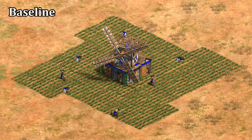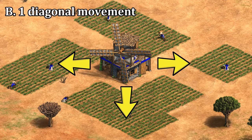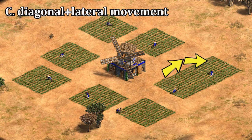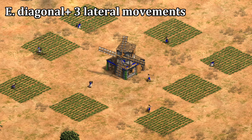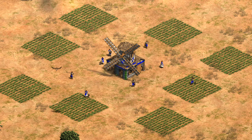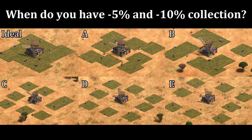We'll start with a control group that's well placed, then move every farm one tile away laterally, then reset and move each farm one tile diagonally — so overall a bit farther — and then a trial with a diagonal and lateral move together. The next test will be one tile further away from there, and finally some truly terrible looking farms that are one more tile away. Hopefully for each of these you have an idea in your head of how much of a drop you're expecting — at what point have we lost say 5% of farmer efficiency, and where would 10% be?